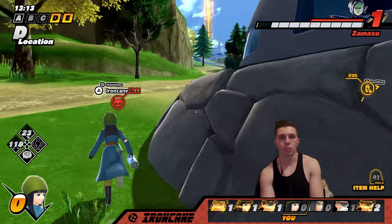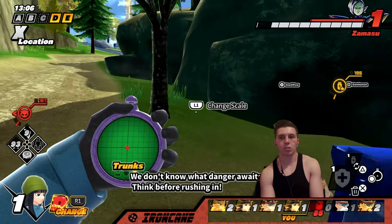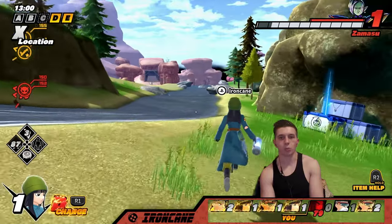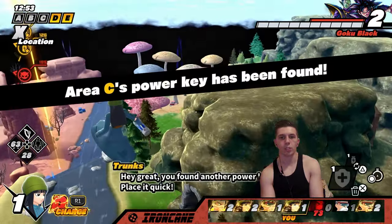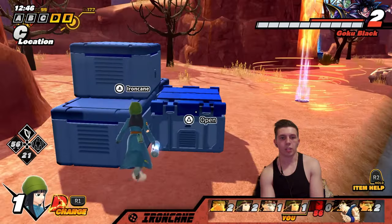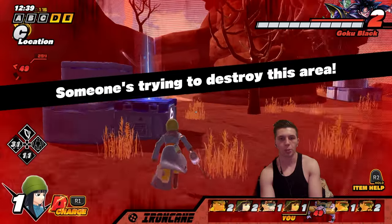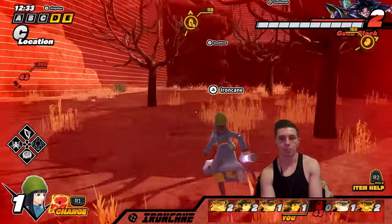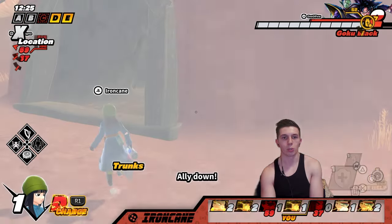I saw another crate over here. Someone's ready to auto evolve. Let me find the C key — somebody else got it. Power key, use it quick! Let me start working on this. Got a sieve too, I'll plant this really quick. Let me grab these crates for my charge. My character has a unique animation when she does this dive — there's a little roll. Someone got downed by that for real.